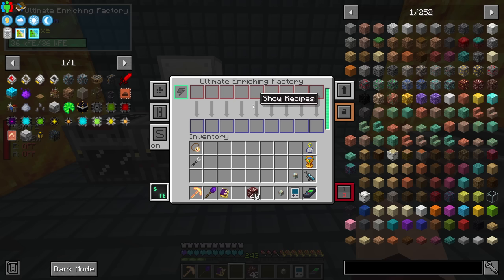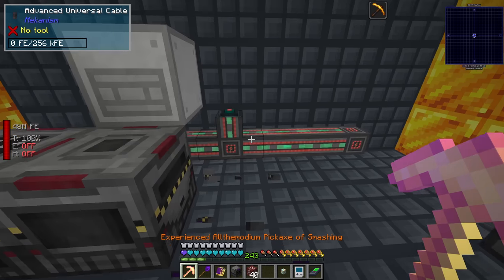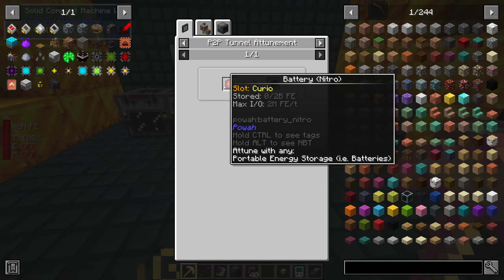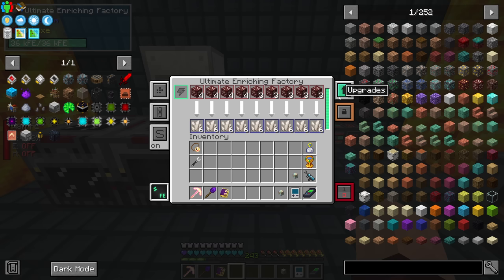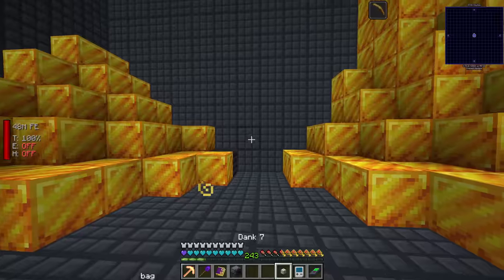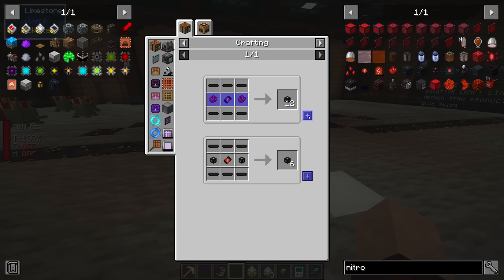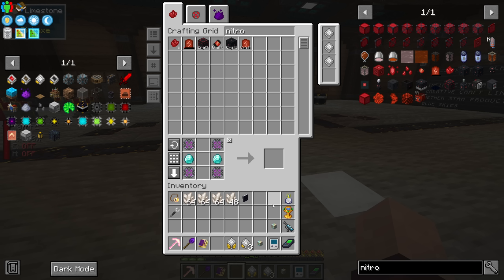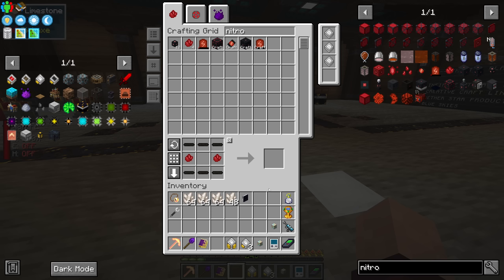Now this ultimate enriching factory will do eight slots at a time — that's kind of pretty crazy. So I should be able to very quickly process all of this stuff. If I set this up with an importer on it, we should be able to process all of that. I need a few of these things so I can autocraft them — some ender nitro gates. So if I put that on there, we are getting plenty of power, then put this on there, add a stack upgrade and speed upgrade — I would like to import the nether quartz.